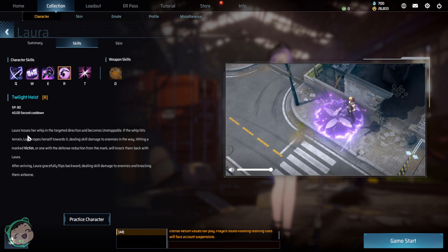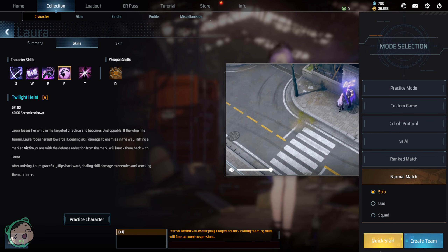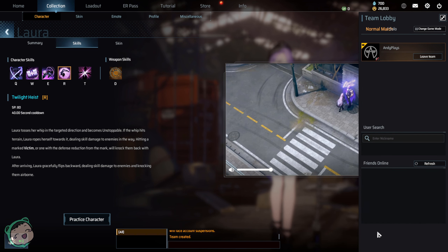And Twilight Heist: Lara tosses her whip in the targeted direction and becomes unstoppable. If the whip hits terrain, Lara ropes herself towards it, dealing skill damage to enemies in the way. Hitting a marked victim, or one with the defense reduction from the mark, will knock them back with Lara. After arriving, Lara gracefully flips backward, dealing skill damage to enemies and knocking them airborne. All right, let's start this. Hopefully we do well.